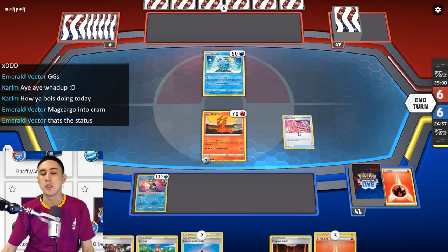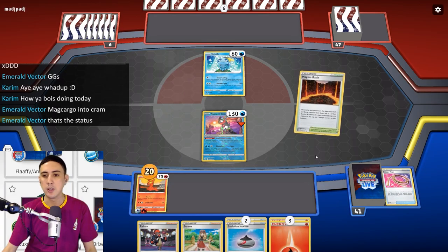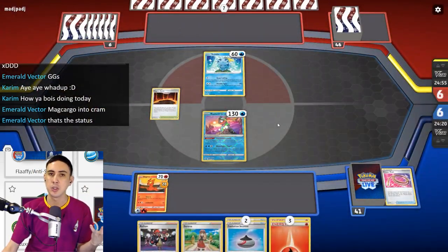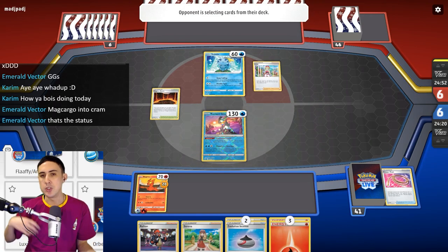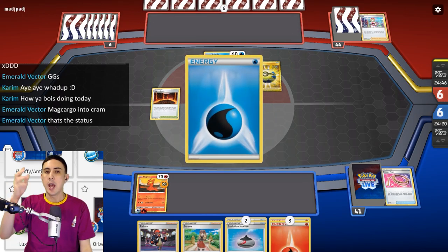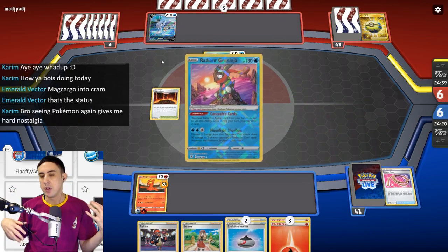The answer is to play Cramorant. As you may be familiar with, there is a Cramorant from Lost Origin as well. It's got the attack Spit Innocently for 110 damage, and more importantly, the ability that says if you have 4 or more cards in the Lost Zone, ignore the energy cost of this Pokémon's attack. So the idea is you attack with Mikago, start getting cards into the Lost Zone — you've got Colress's Experiment there to help you along — and then you've got Cramorant to help you on those uneven turns where you might not have a Mikago ready to attack.